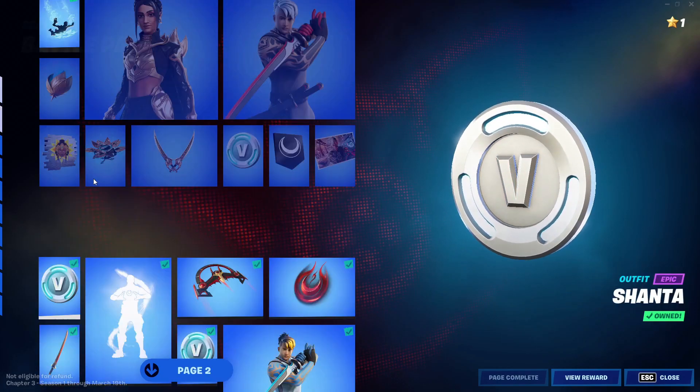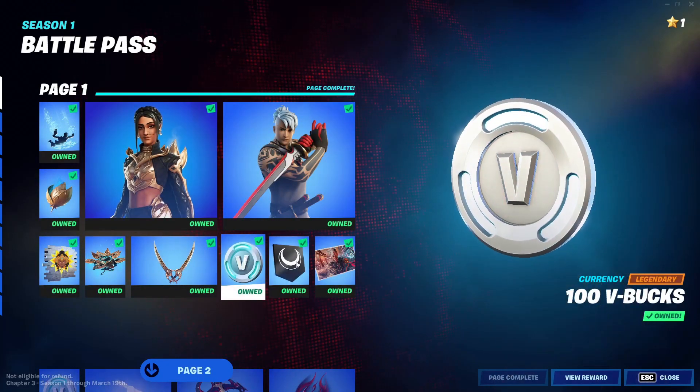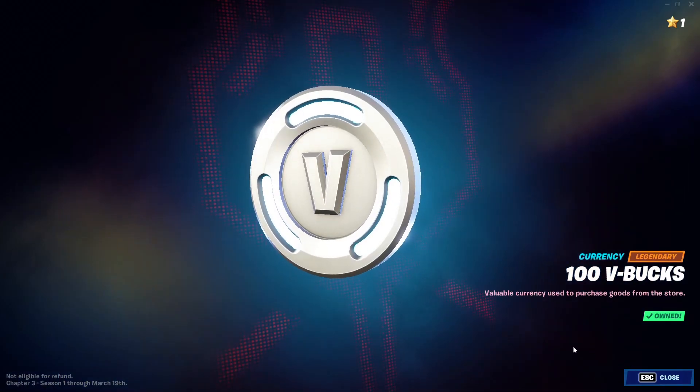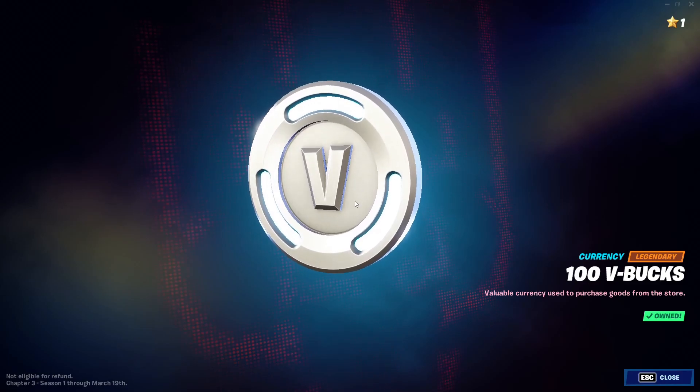After you have done that, all you guys gotta do is click on every single VBucks icon that there is in the Battle Pass. Then click on View Rewards on the last VBucks icon that you clicked on. After you do that, all you guys gotta do is just stay on that screen for like five seconds.